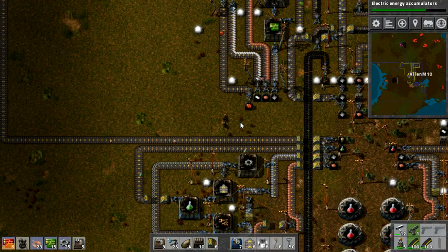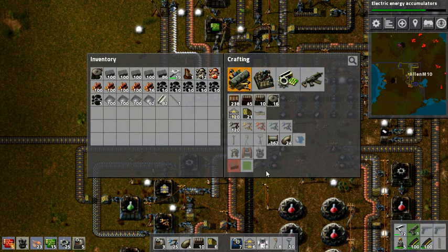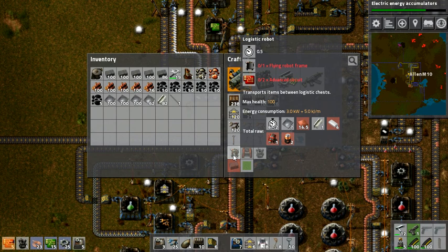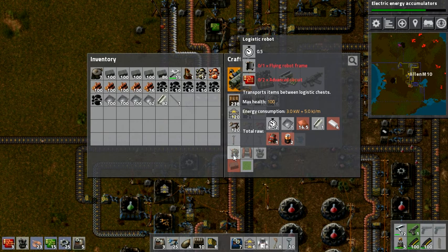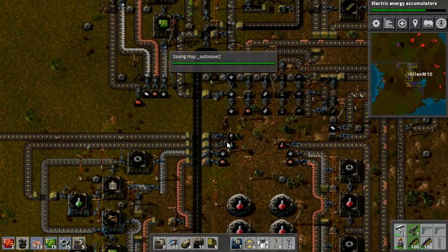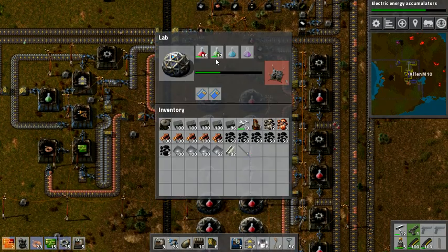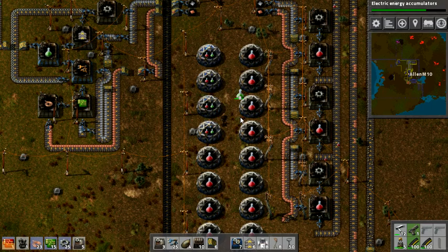I need to wait for my roboport to finish and then start crafting my first robot. A robot needs: iron plates, copper plates, steel, plastic, an electric engine unit - I'm amazed I remembered the name of that - and then two batteries. So that's what I'm going to need batteries for, and with the energy accumulators. Why are they always out of green potions? Maybe that one green potion processor isn't cutting it.